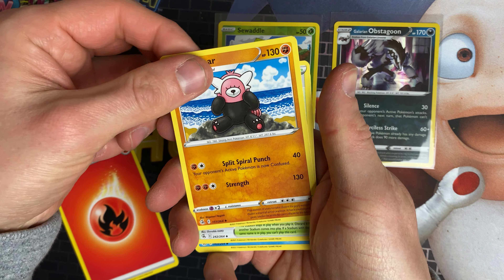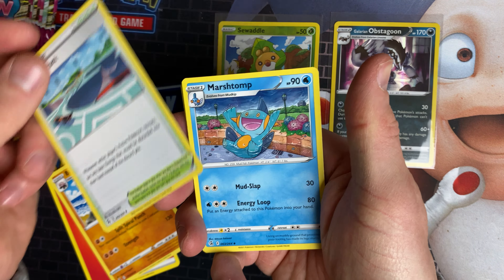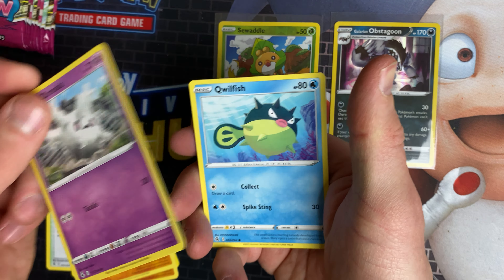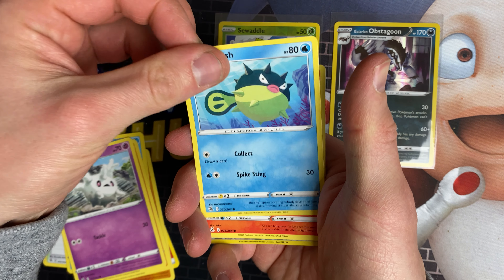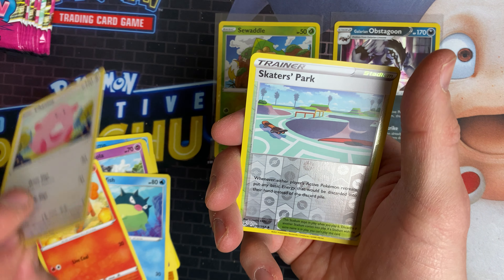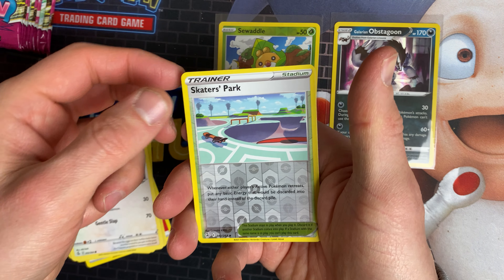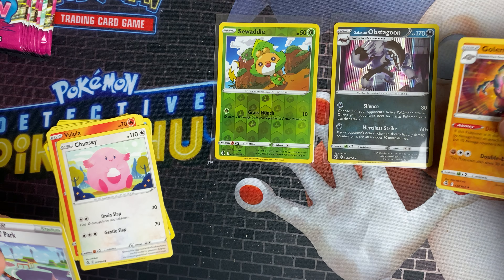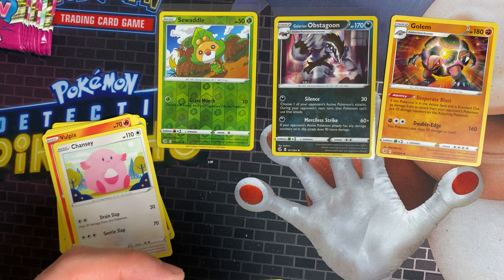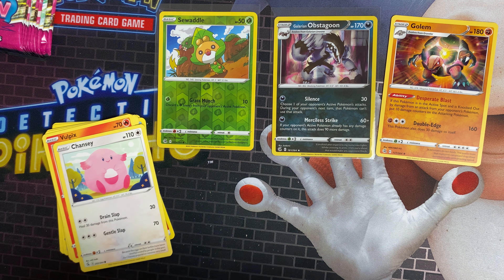Pack two — fire ranger artwork. We've got Skaters Park, Marshtomp, Baltoy, Galarian Corsola, Qwilfish, Vulpix, Chansey — which was stuck to the other one — Skaters Park, and Golem. I always pull the rares out and keep them separate.